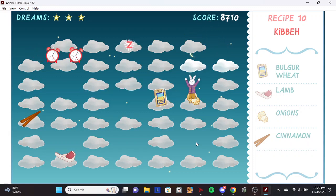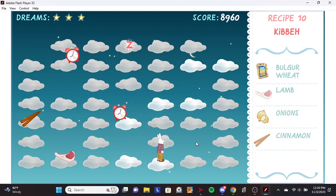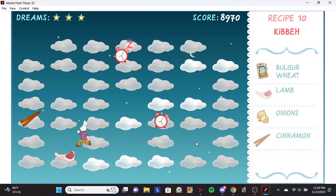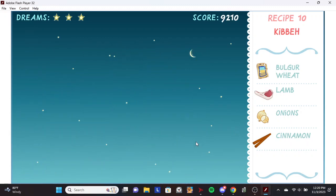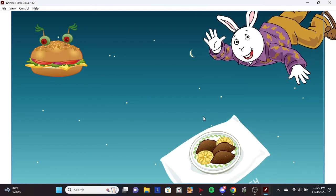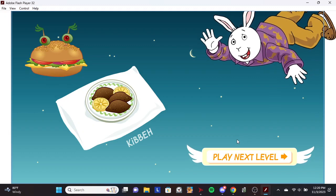Kibbe. Onions. Lamb. Cinnamon. Cool! You just made Kibbe! That's a Middle Eastern treat!